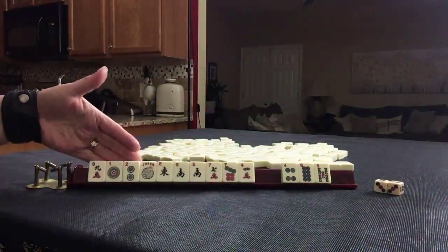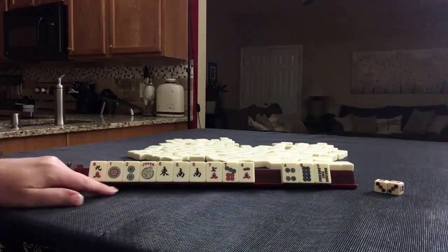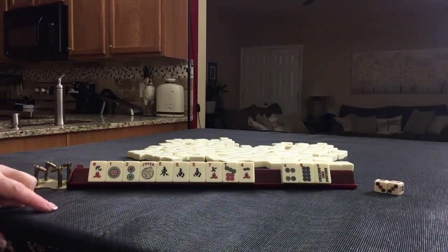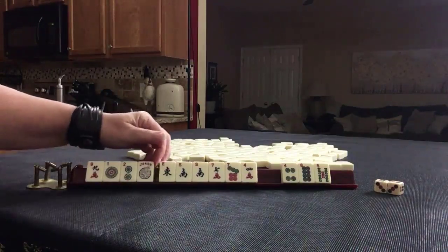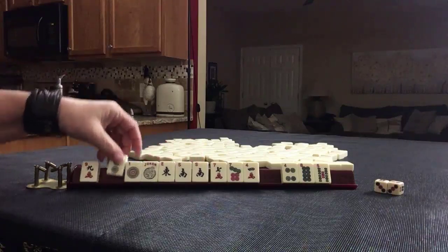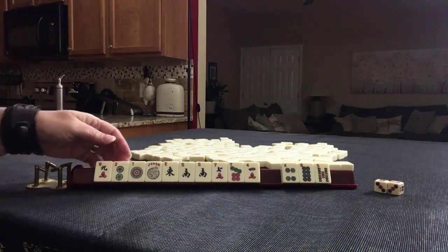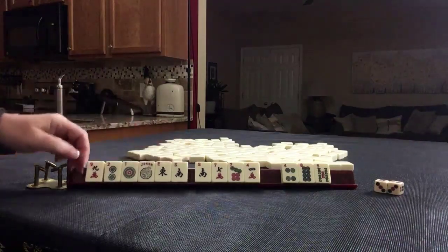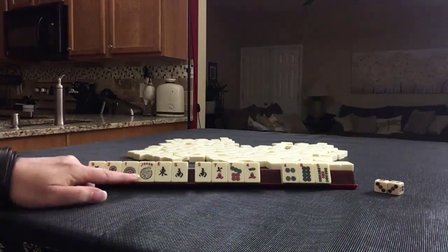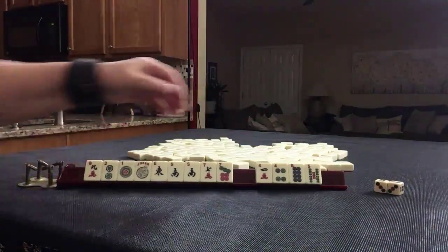So I would hold year tiles. There is a hand in the wind and dragon category that uses a block of year tiles — it's the second hand down: kong of north, single east, single west, kong of south with year tiles. Since I'm holding some year tiles, I'm going to hold all of the year tiles because we could potentially play the concealed news year hand under the year category. So I would discard those.